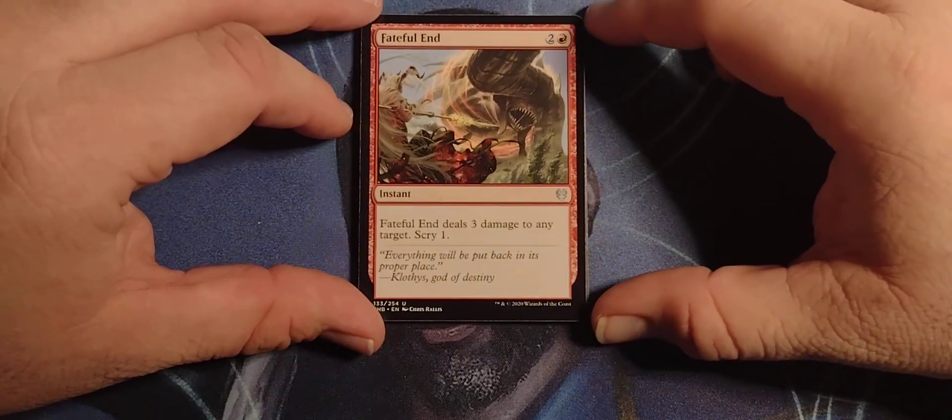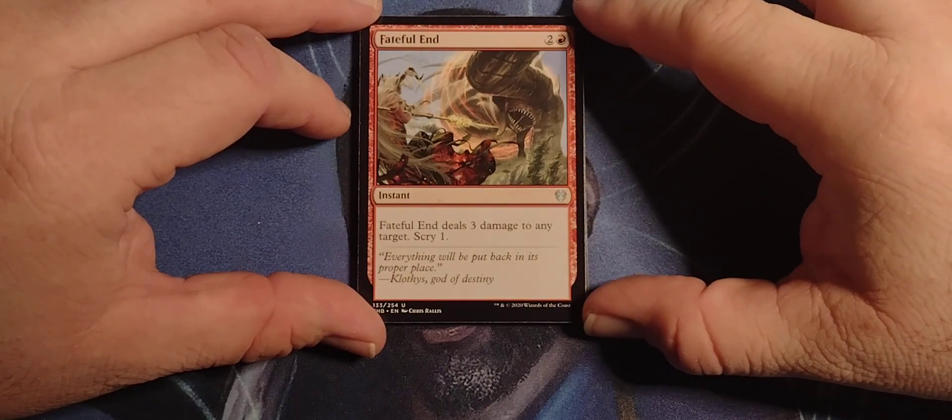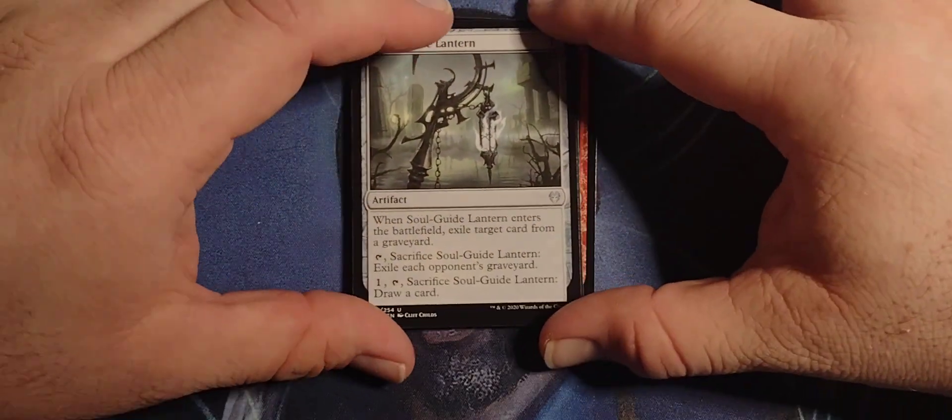Fateful End — 2 red instant. Fateful End deals 3 damage to any target. Scry 1. Look at the top card of your deck, put it back or put it in the bottom of your deck.